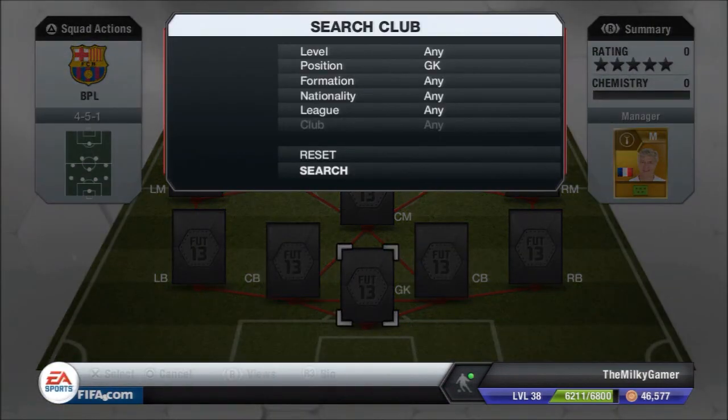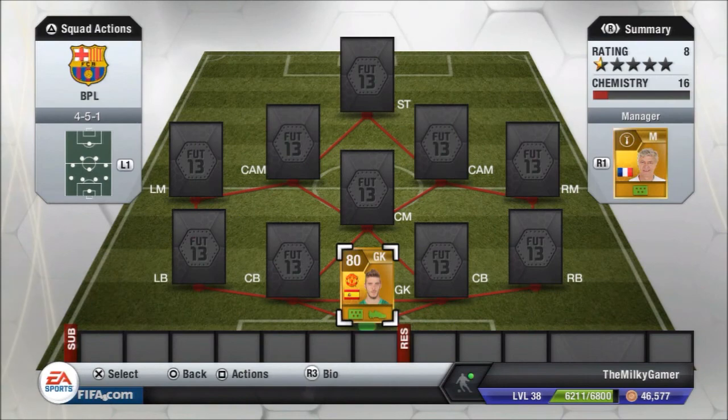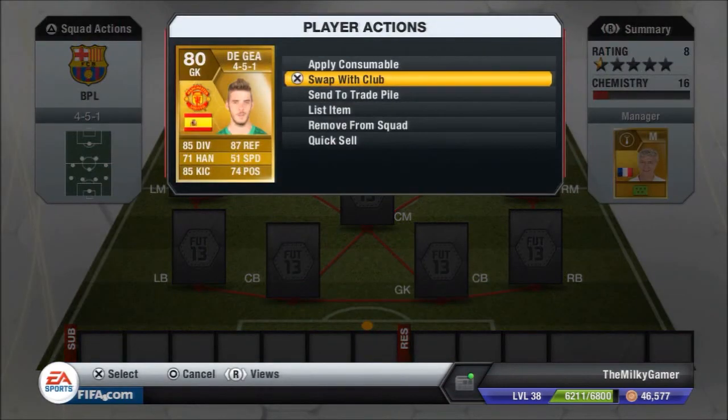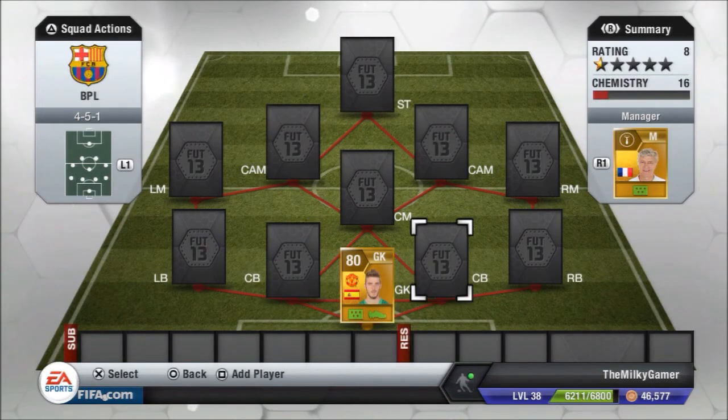He's got good stats. The right back's got to be Walker — he's got 91 pace. He pushes up with Ben Arthur in right mid.